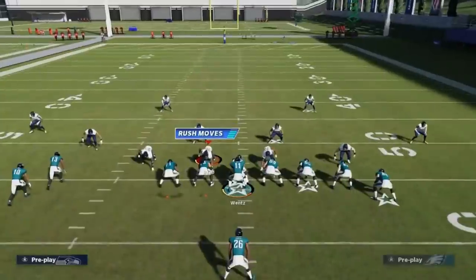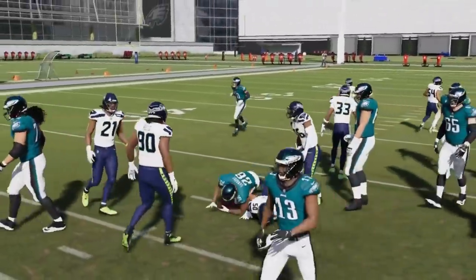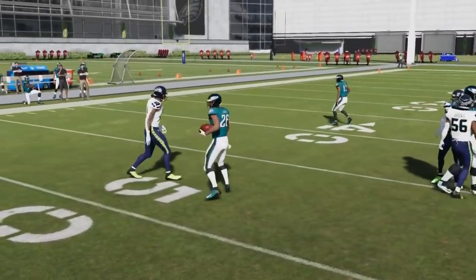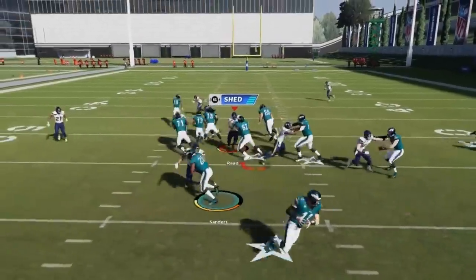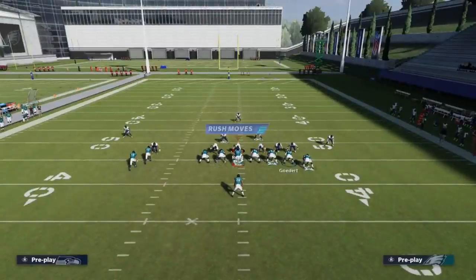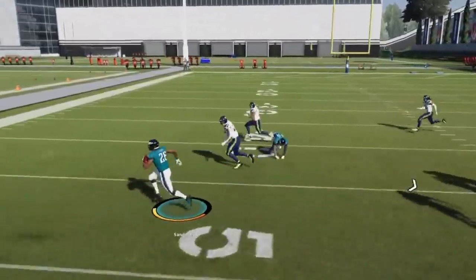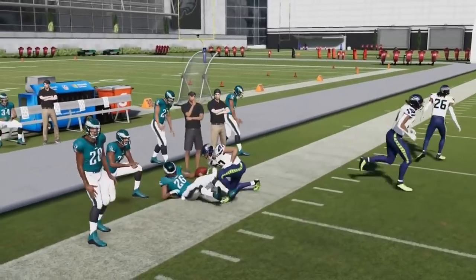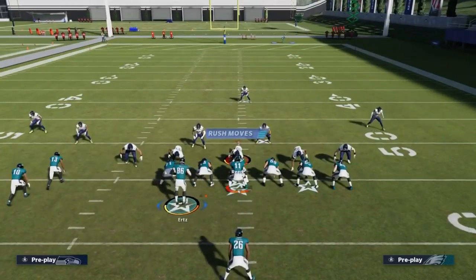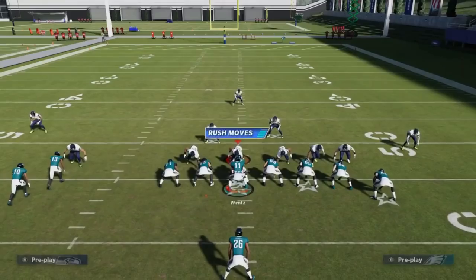Next up, we've got the Halfback Zone Week. Another good short-side run depending on what you're looking at — a consistent bread and butter run. These zone weeks are pretty good. I could actually bust it outside and have a really big run, but it's a consistent run, not really a home run type of play. It's almost best when there's another linebacker split out — you typically want to motion one of these guys across. If it's man coverage, you don't want to motion a guy across because you're going to get an extra defender. But if it's zone coverage, you want to motion a guy across to give yourself a blocking advantage.